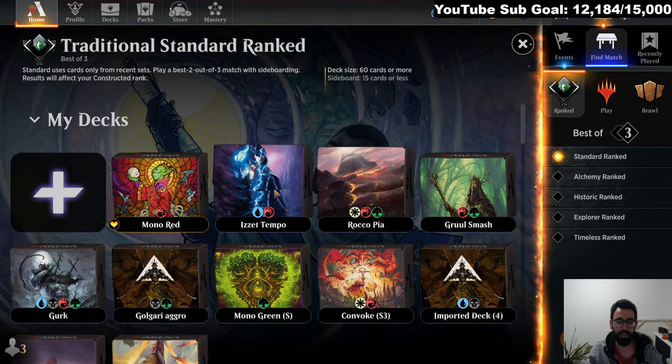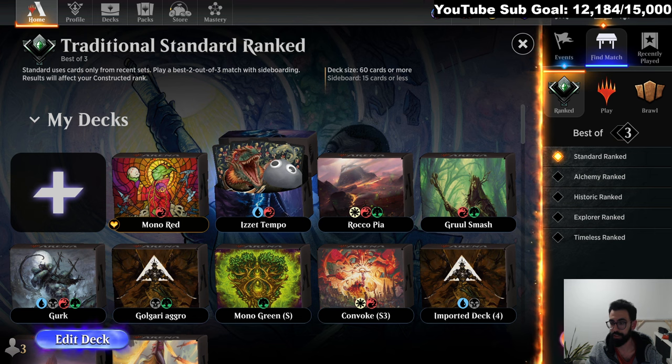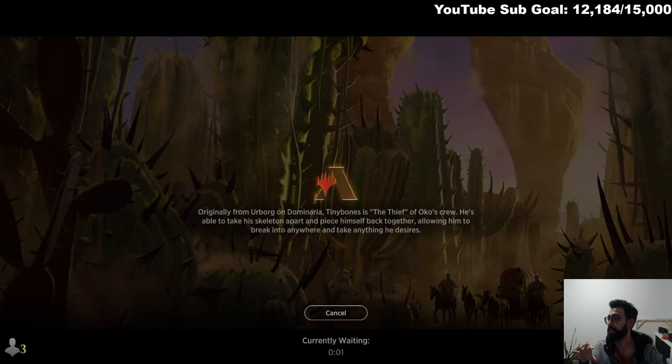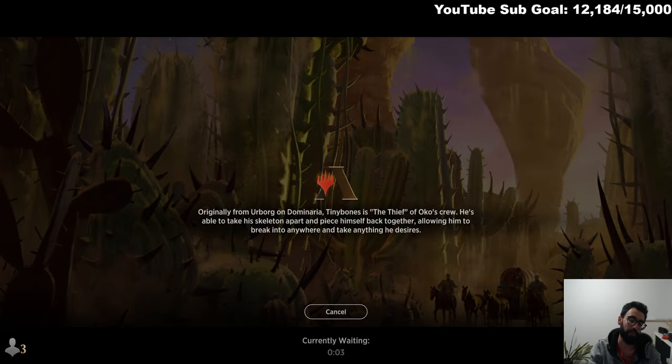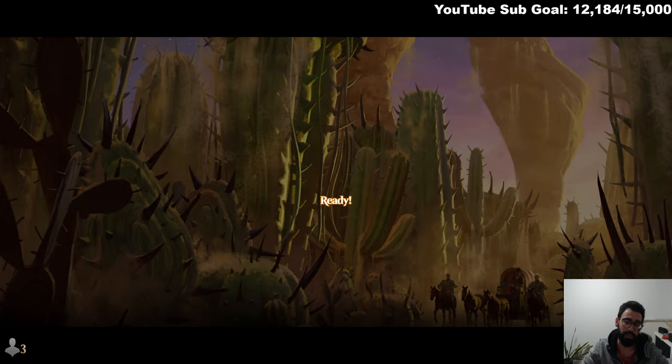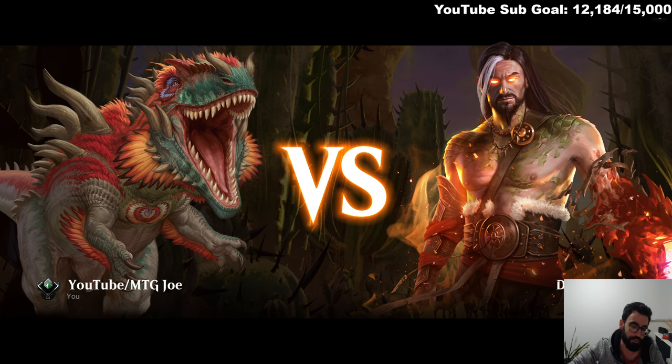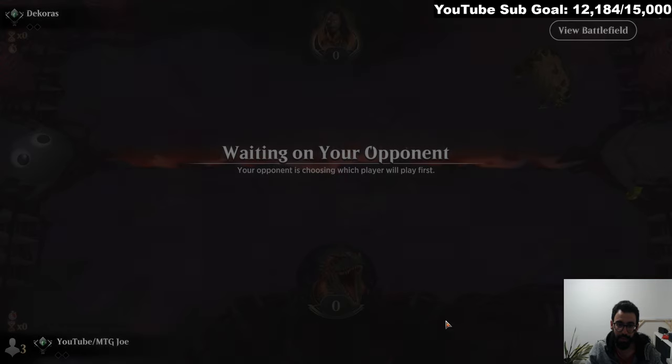We are not taking this to Timeless. We did a bunch of Timeless content — we did a Gruul scale-up Slickshot deck with Become Immense, and we did Dimir Mill with Archive Trap and Mishra's Bauble. So if you want to mill people: they fetch a land, you Archive Trap, Archive Trap, Surgical Extraction them. That's up on YouTube as well, so make sure to check those out.